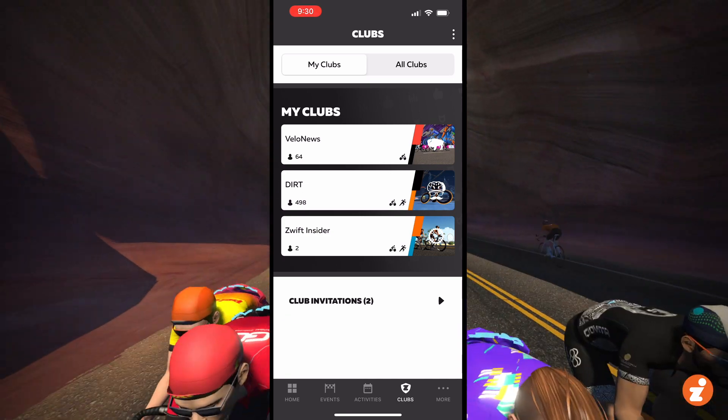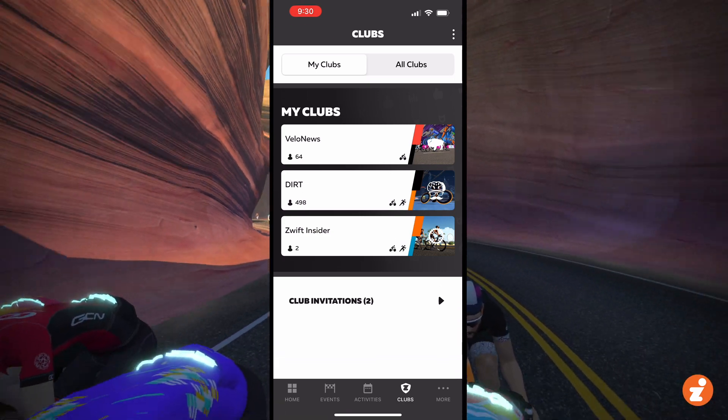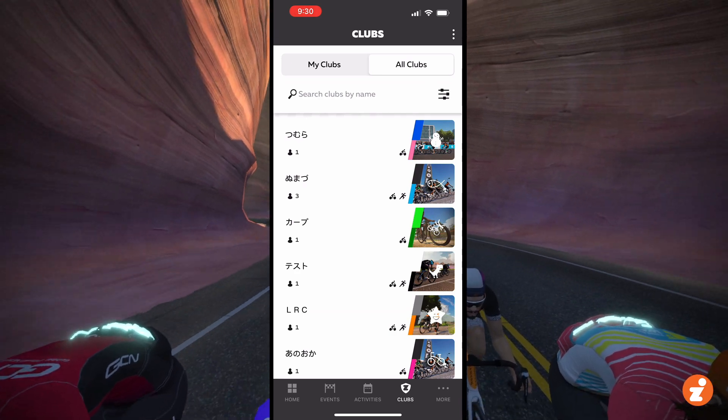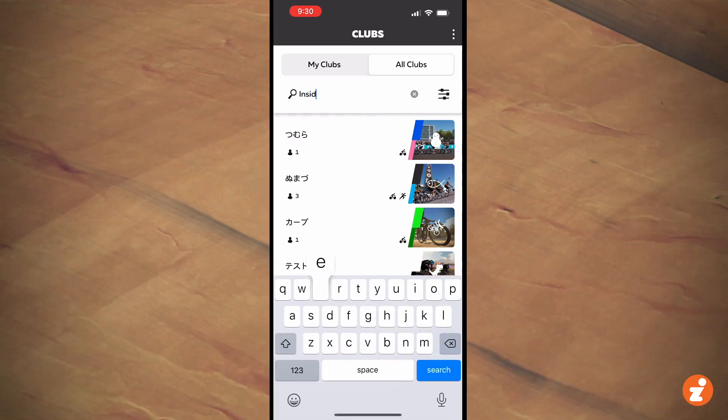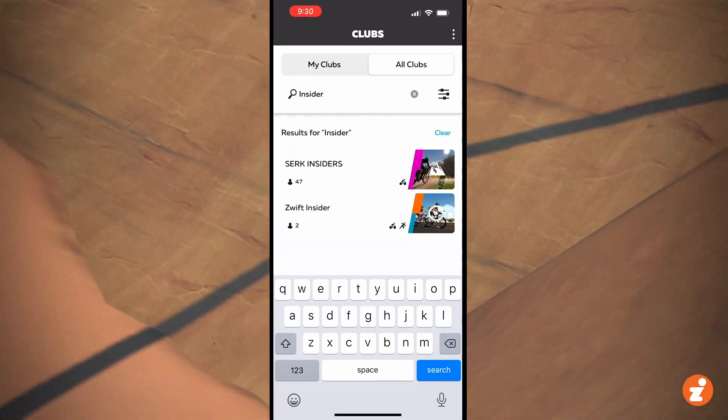The first cool feature is if you tap All Clubs, you'll see there's now a Clubs search. I can just search by name — I'll put in 'Insider' — there we go, there's Zwift Insider, there's Cirque Insiders.